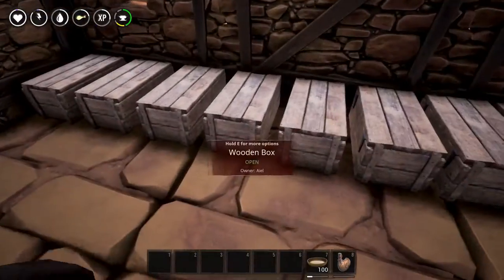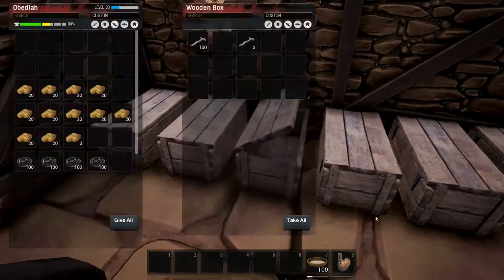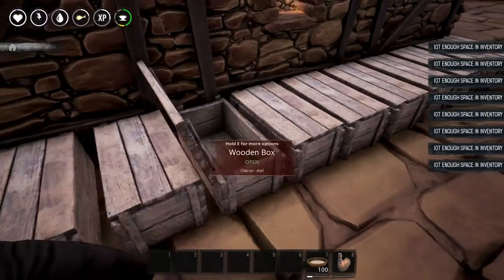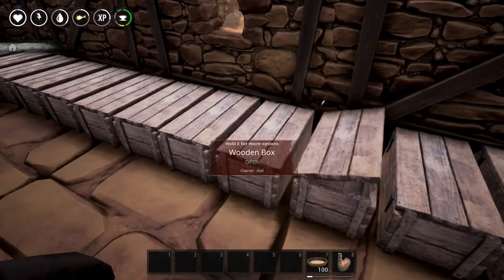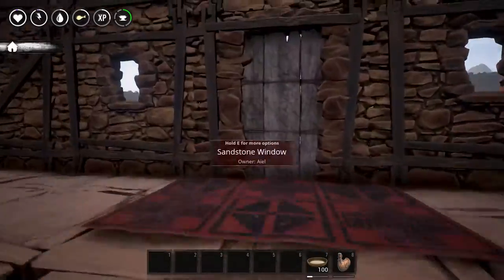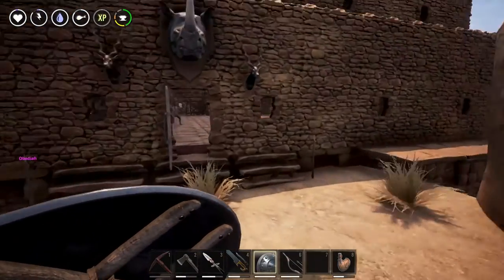Do we have any iron bars currently or do we have to go get some? Not looking good - yeah, that's where they would be if we had them. So we might be a little short on iron. Let's put this stuff away and give all. I'm going to go ahead and get all my tools and stuff from my chest upstairs, let that craft, go get some iron, and then start making some steel.